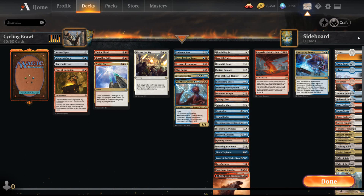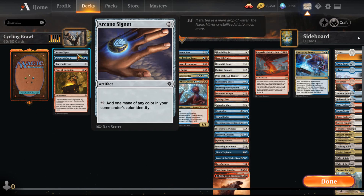Let's go over the deck. For Mana Ramp, we're going to start there. I have Arcane Signet. It's a three-color deck, and I think in any multi-color deck you play in Brawl, Arcane Signet is a card you should include — I would say it's almost a must include — because you're just fixing your mana at the low cost of paying two. So this is definitely worth playing in any multi-color deck.